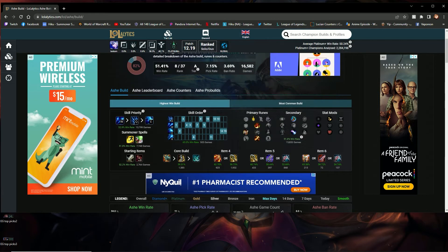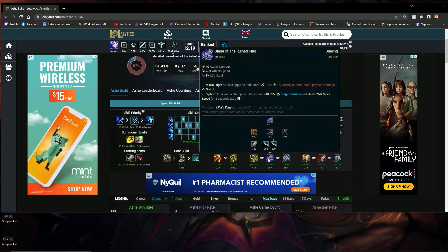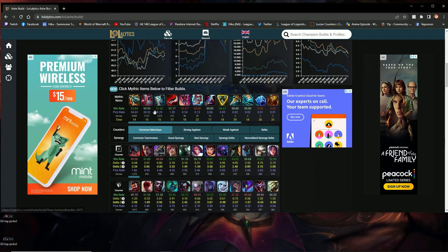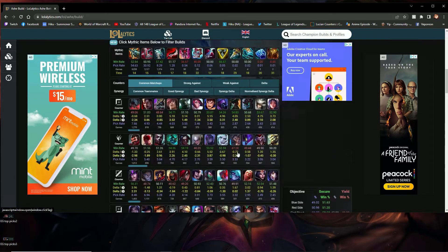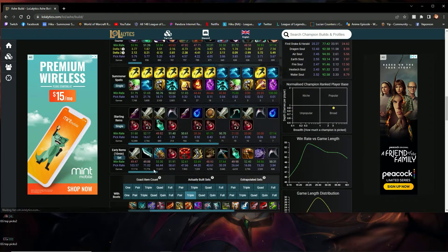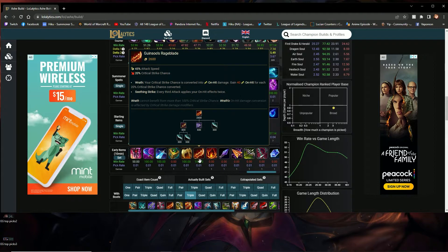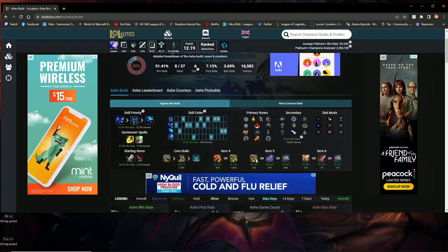There's a high win rate with Blade of the Rune King — you're not going to be terrible with it — but Infinity's Edge is going to out-damage Blade of the Rune King 100% of the time. Even if they're tanky, that's why you got Kraken. Your Q is pretty good for shredding. Crit Ashe is a lot better build on Ashe. It's not really good that much anymore, so a lot of people have just been running straight crit.